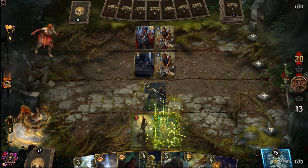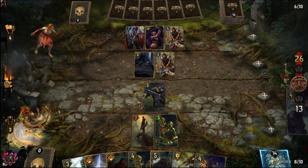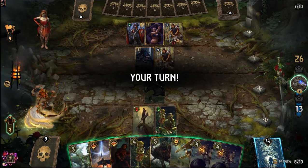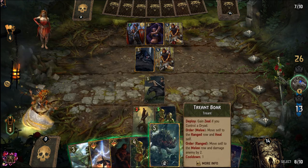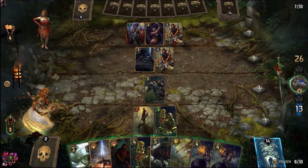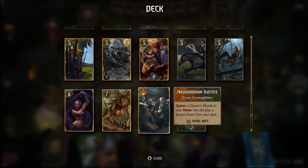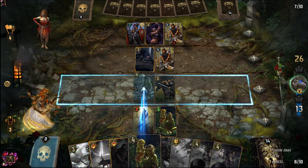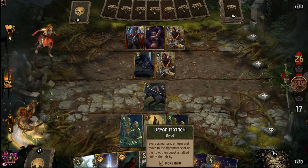Now I'll get that matron working. Followed by the second one and then a Treant Boar. Also might be looking for some poison targets here. What's on my Isengrim's Council — is it guaranteed to get a poison? It is guaranteed to get a poison, so that's worth considering. Right now I just want to get this fast engine working.